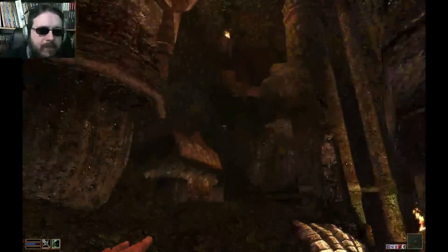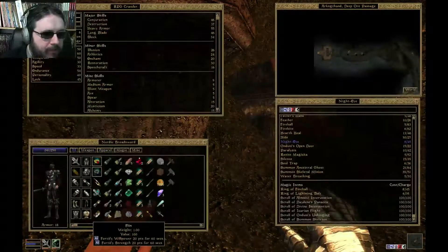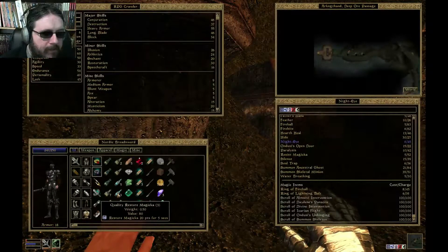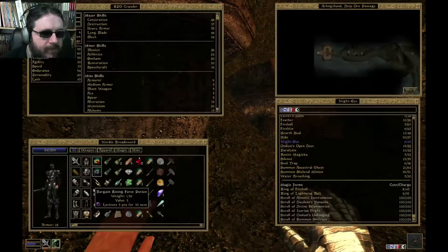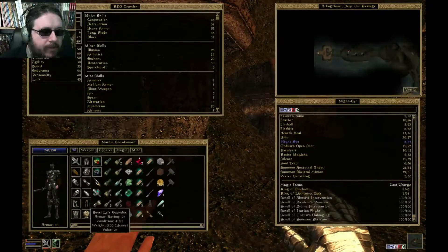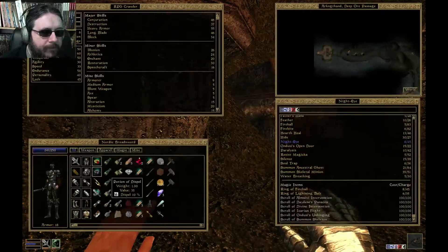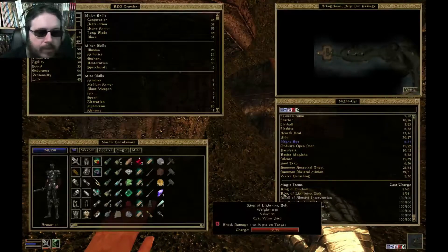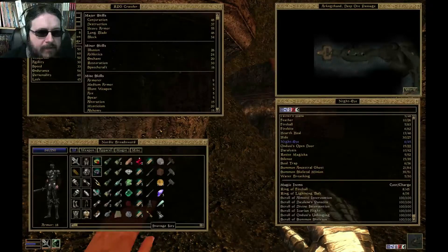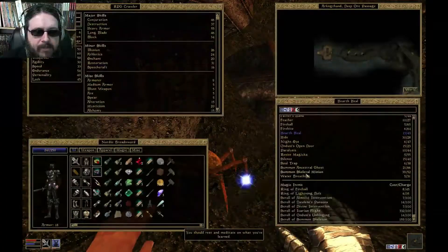Wait — before I get to Balmora, I found a way to climb up here. And oh, holy crap — I'm almost dead. I am almost dead. Am I going to be able to heal myself fast enough? And you know what? I had Levitate — I had a Levitate potion. I'm seriously out of restore health. I am seriously out of restore health. Well, that's not nice. Okay. Thank God — I managed to get it just in time.